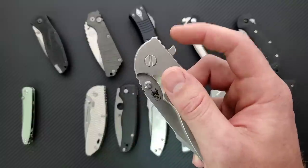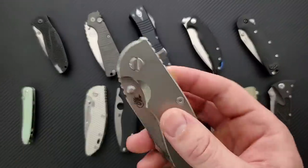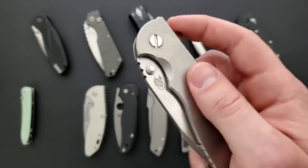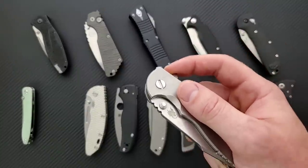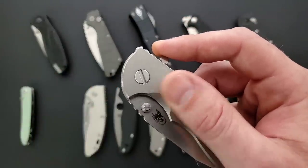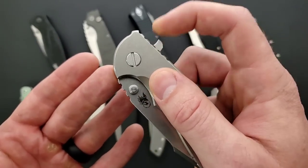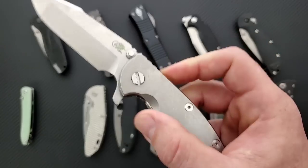So that ball is ideally sitting in that hole in a way that allows the knife to deploy once you build up some force back here. The XM 18 is not known for having an ideally shaped flipper tab, which I think is certainly a part of it on flippers. The deployment mechanism certainly has a lot to do with how people judge the detent or the action. Essentially, while I'm building up force back here to deploy the knife, how deep the detent ball is and how firmly it's fitting will determine how much force you need to build up and at what angle the detent breaks and the blade is deployed.